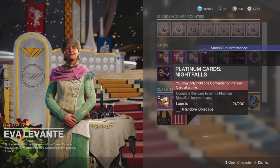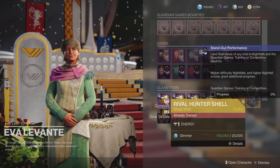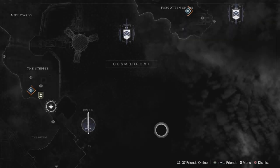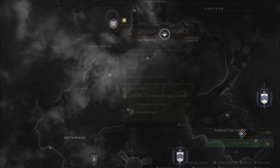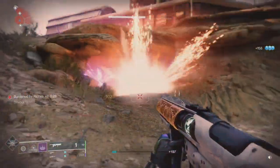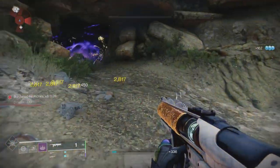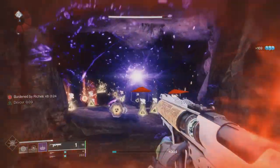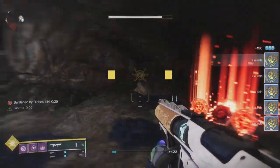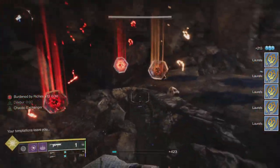The platinum nightfall card does cost 200 laurels. If you're running low on laurels, the best way I've found is going to the Grasp of Avarice and tossing your grenade, or you can go do Sorrow Chi. There are plenty of other methods, and this should be available even if you are low level — it should be pretty efficient for getting your laurels.